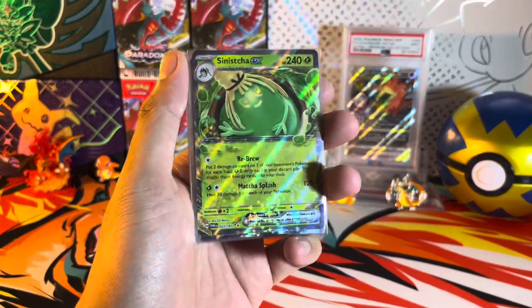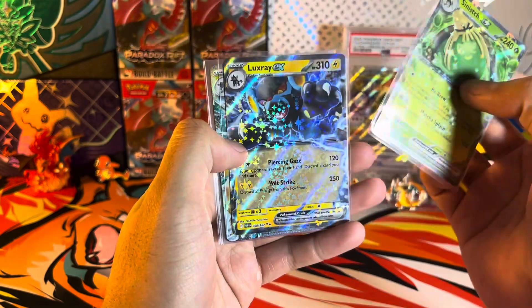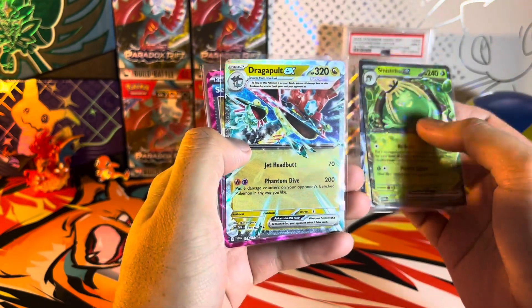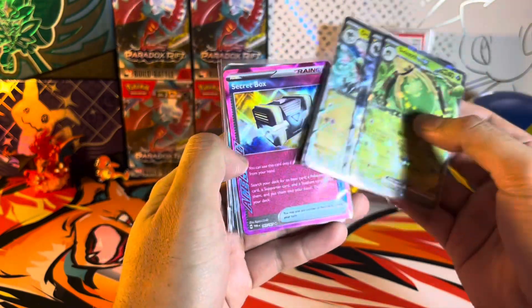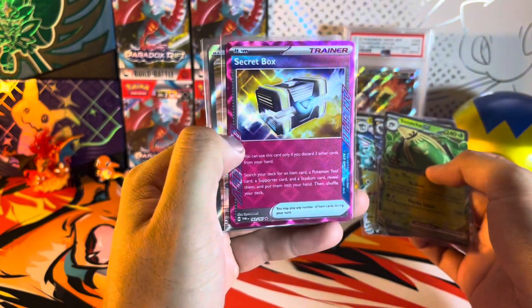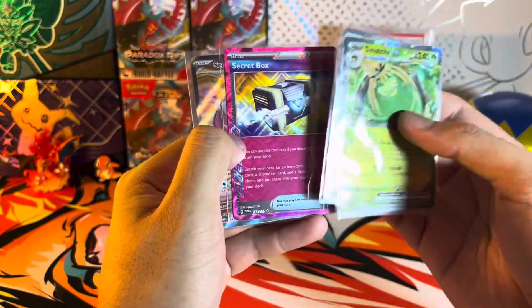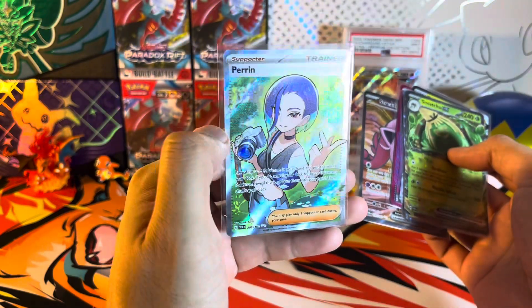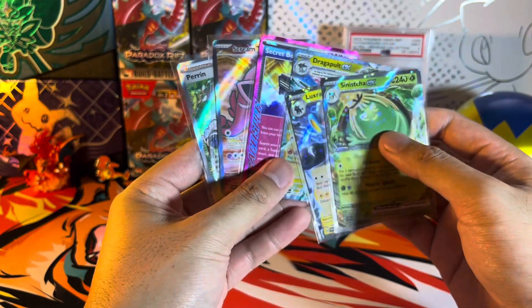All right, it is recap time! Out of the packs we got: Sinistea EX, Luxray EX terra, Terastallized Dragapult EX — I just got tongue twisted there — then we got our A-Spec trainer secret box, I love that hollow pattern and that pink or magenta. And then we got Scream Tail EX full art and the Parian trainer full art. Not too bad with the pulls — that was pretty fun.